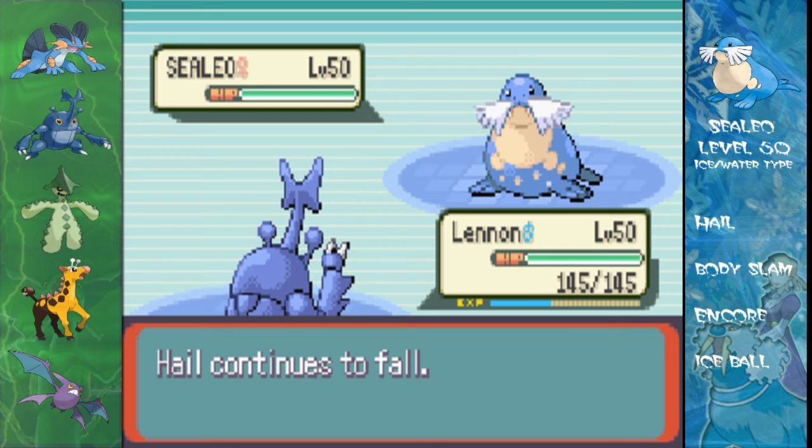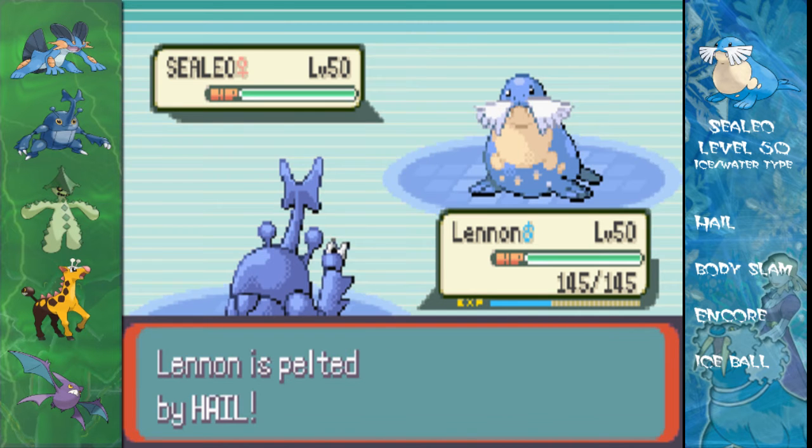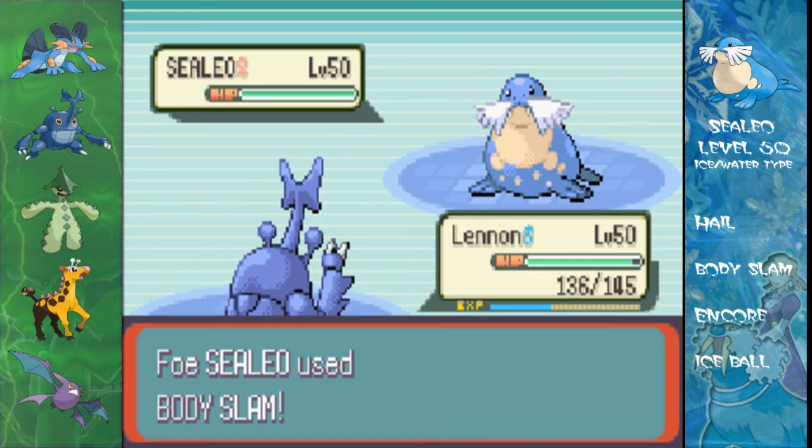Bulbapedia said that her strategy is to use items. Yeah, I don't really use the sea items that much, which is a bit weird actually, but oh well. I'll go for a second Bulk Up. With three Bulk Ups I can sweep her entire team, but that's not going to be any fun, so I might as well just stay with two.